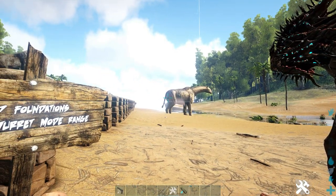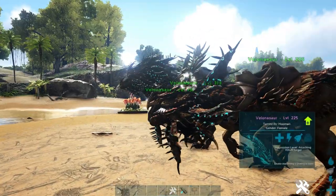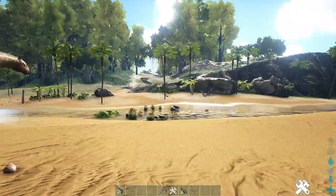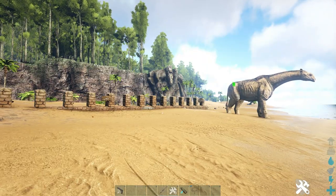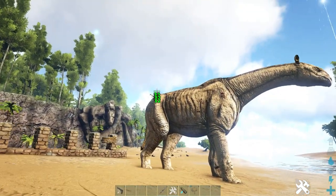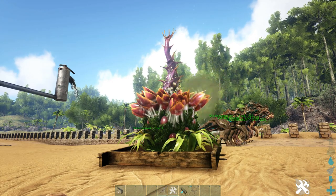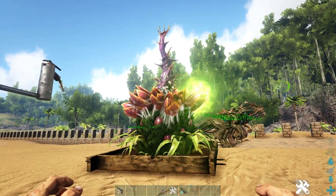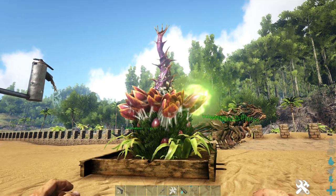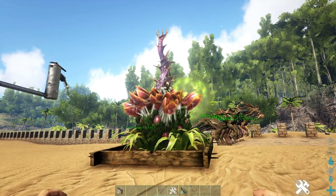Next for damage speed, the Velonasaur shoots 10 projectiles per second so that means it does 200 damage per second. The plant turret shoots about 1.7 rounds per second so it does about 54.4 DPS. The plant turret also applies an effect to whatever it's shooting, like the dilophosaur spit, which makes the creature slow and its vision go green so it's harder for them to move and see.